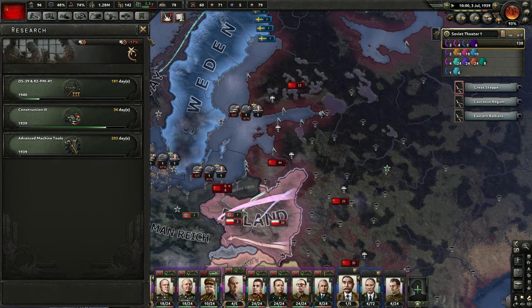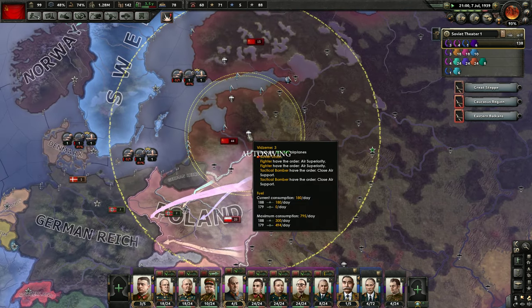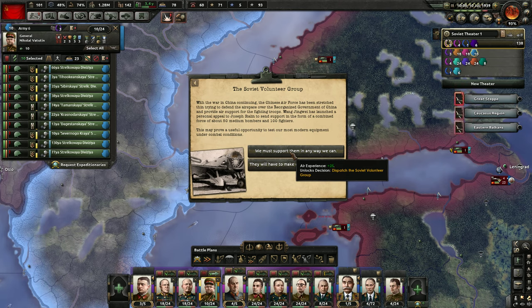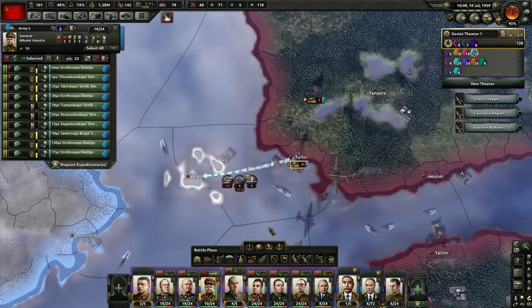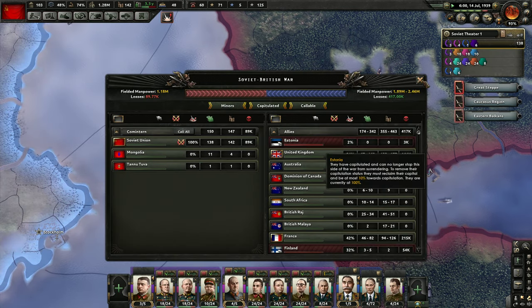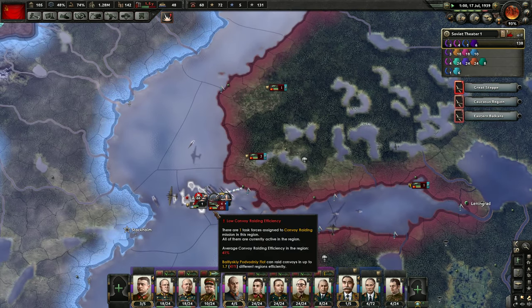Even with that extra plan it didn't work. The Soviet volunteer group — sure, we'll take the extra air experience. We lost so many men just trying to get this right here.